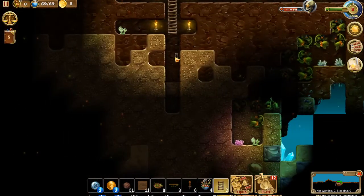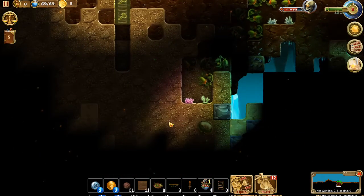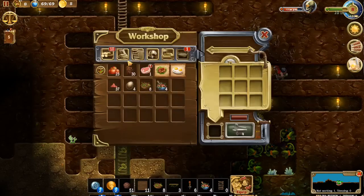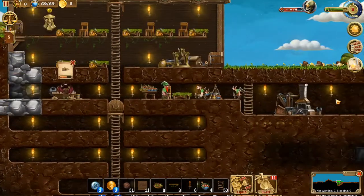They got this shaft down. Looks like we need to add some more ladders in there. We got some spiders or something jumping over there — that's not good. Let's go ahead and craft some more ladders. We'll make like 50 ladders — you can never have too many ladders.